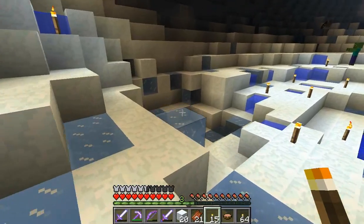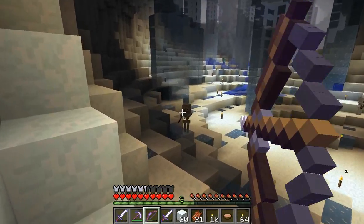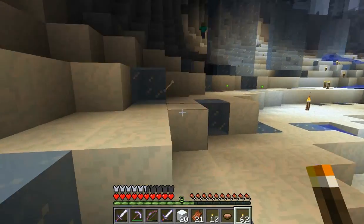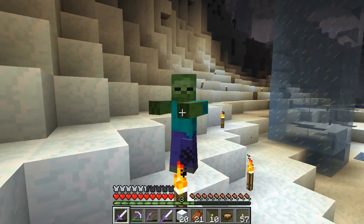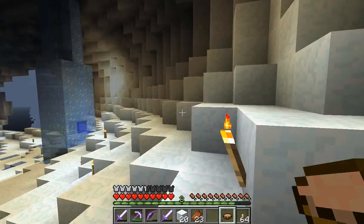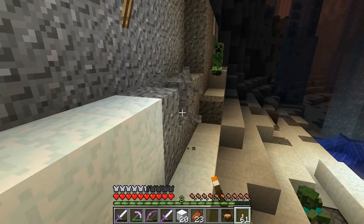Now I'm gonna slowly and methodically light this place up. I don't wanna get overwhelmed like I did last time. Take out skeletons from afar because they're annoying. Zombies I can take out with a sword because they're less annoying — I say after getting swarmed by them in We All Burn. When I first heard We All Burn, I expected it to be like We All Float where you had to swim through lava and they'd provide fire resist potions or something. You see what's happening? My torches are melting the ice, and the melted ice is taking out my torches. I do not trust this gravel in the slightest.